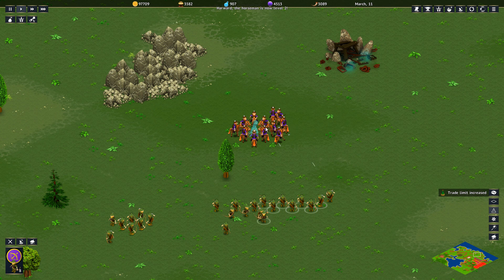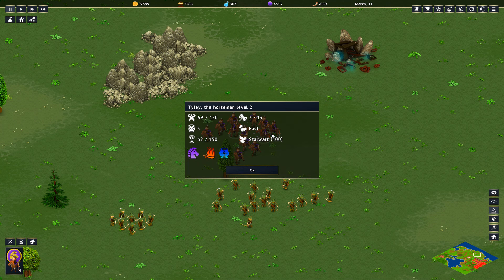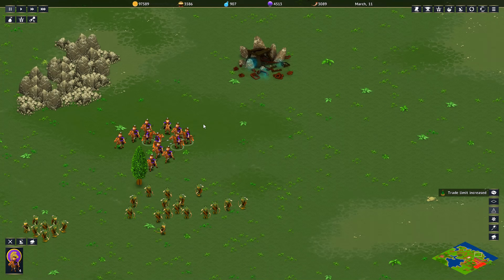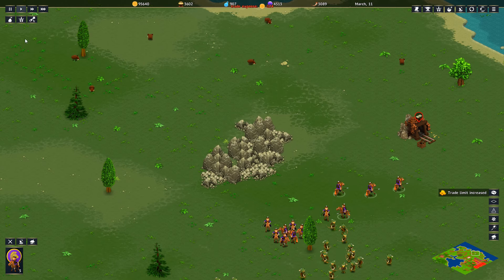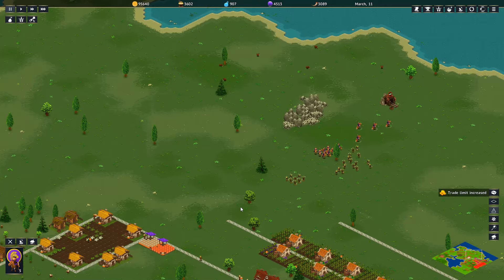Complete surround — I love it. Your majesty — oh, can we not attack the abandoned mine? It's a gold mine! Well, look at that. That actually worked out quite nicely. Heck yeah, we're going to resume extraction here.